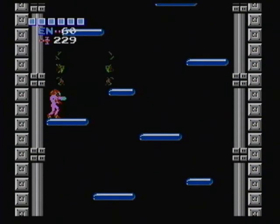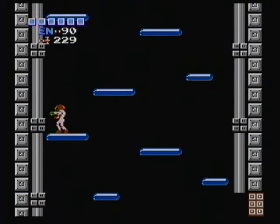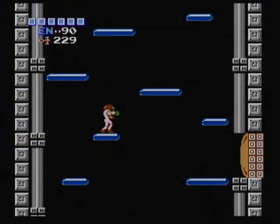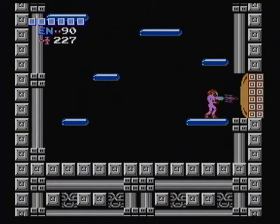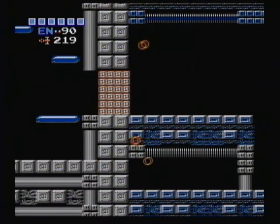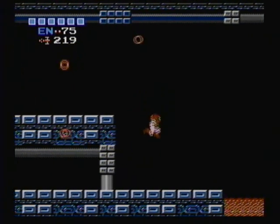If you're more skilled than I am, you could probably get through this area without even taking a hit — just freeze every Metroid you see. Here's something different: an orange door. This one takes 10 missiles to open up. They're going to make sure that you use all those missile packs you've been collecting all along.